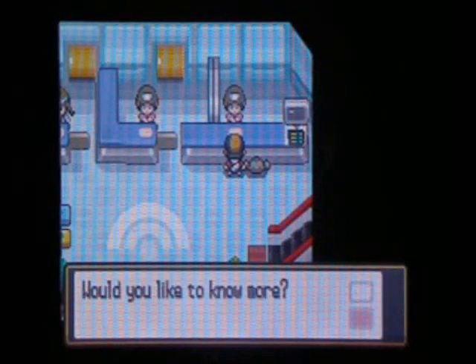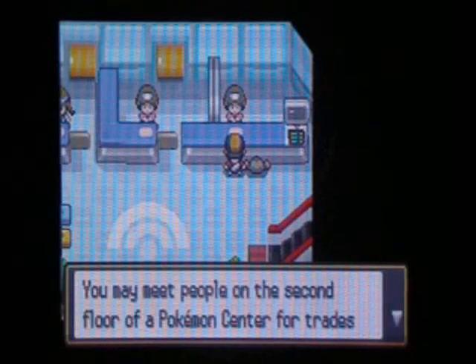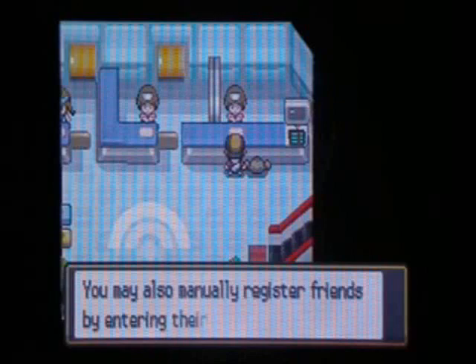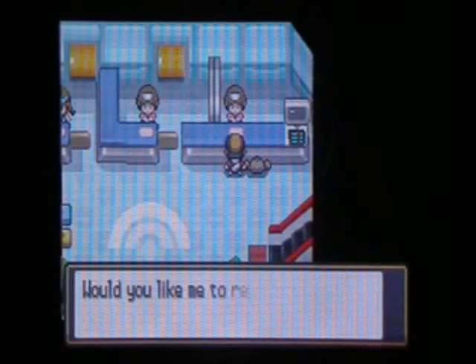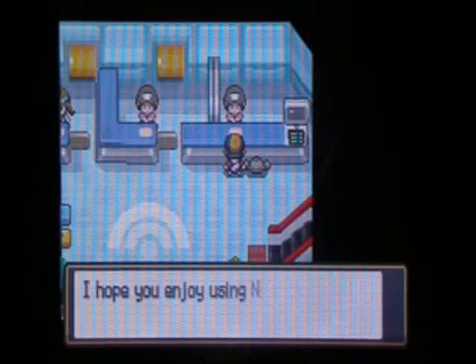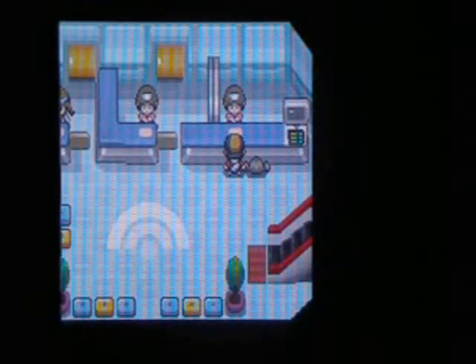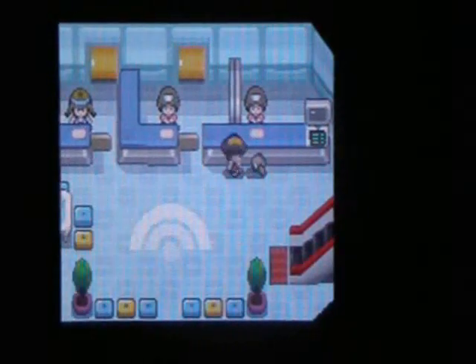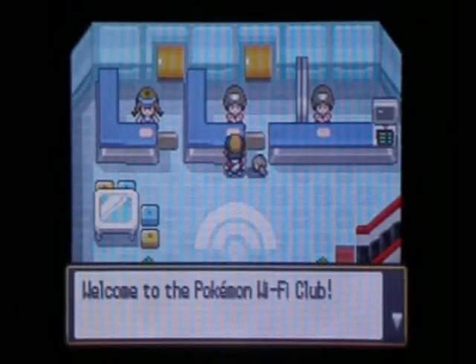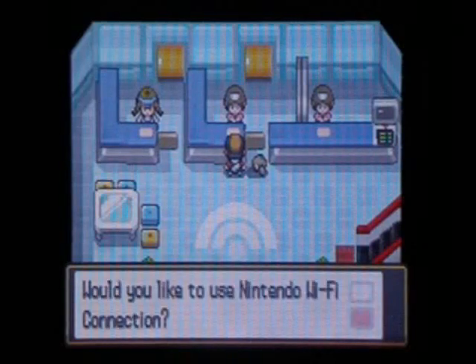Just read what she says — she basically tells you how to register a friend or whatever. You can register anyone that you meet online. You just need to have their friend code, and that's pretty much it. So any other information, just talk to this woman here. It's quite simple.